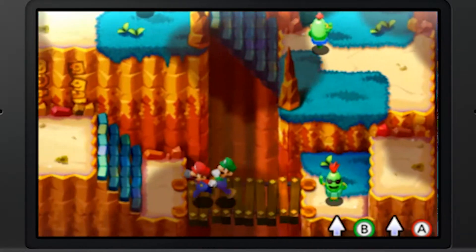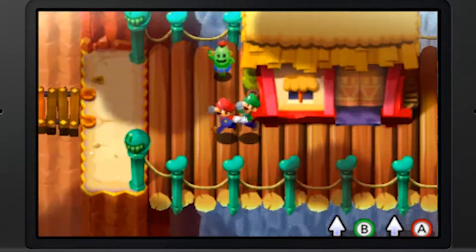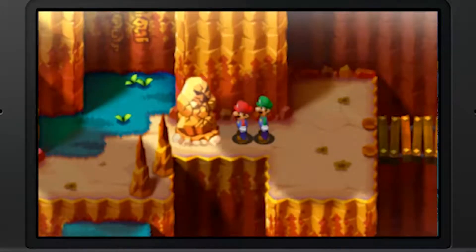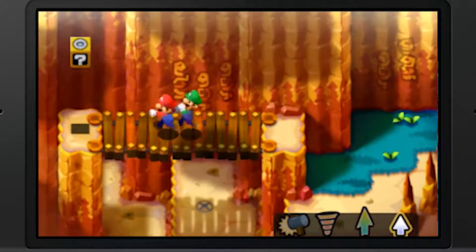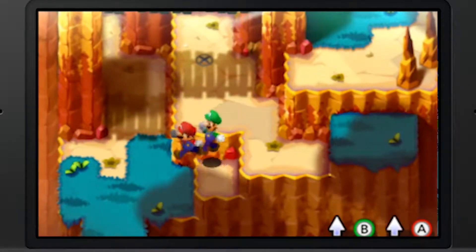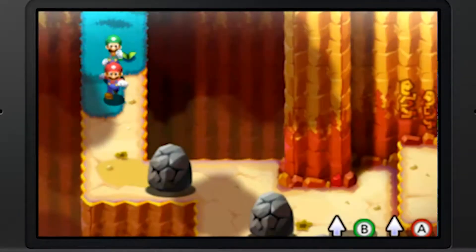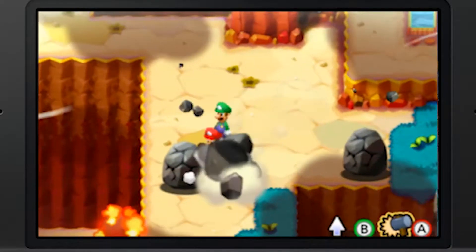Let's track down Fawful and hopefully get him. Smash the block - that looked like an angry statue of some sort. What's over here? We got another nut. We're going down the mountain instead of climbing it.